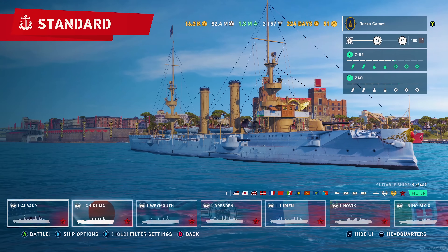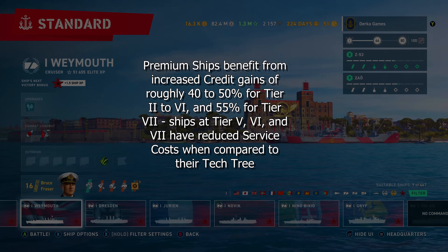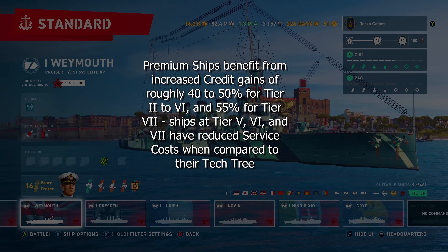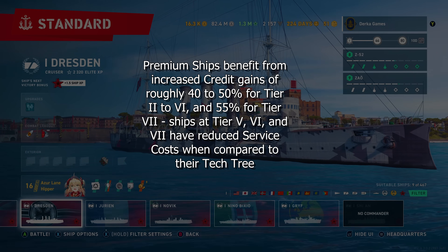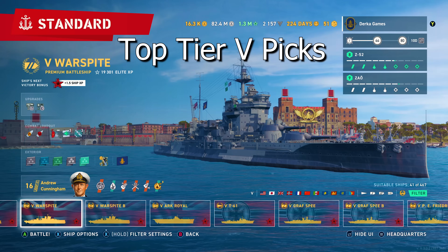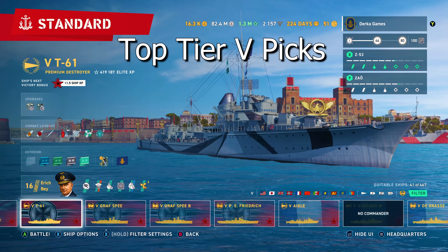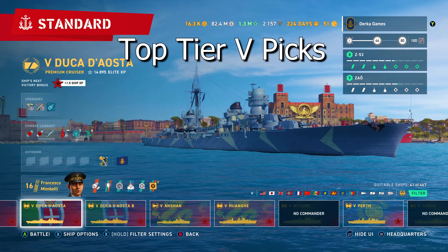If I had to start a new free-to-play account today, my first priority would be to get a solid premium ship to grind credits with. Tier 5, tier 6, and tier 7 are great for grinding, but tier 7 is king due to a 55% credit earning bonus. There are some caveats to this I want to break down, so stay tuned because it's not all rainbows and unicorns at tier 7, especially if you're not an amazing player yet.